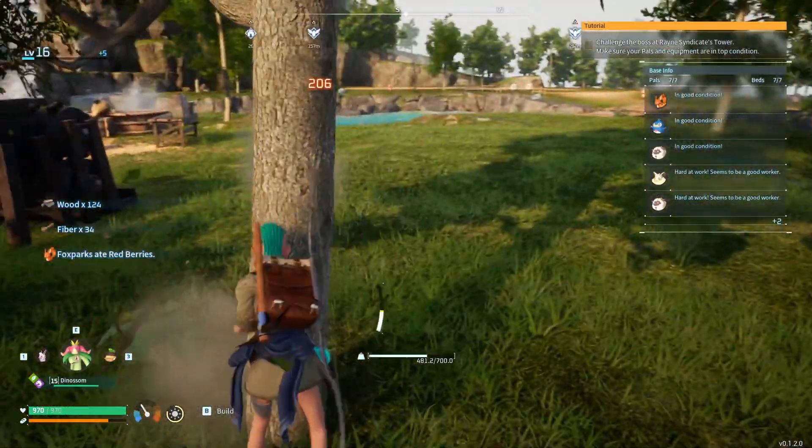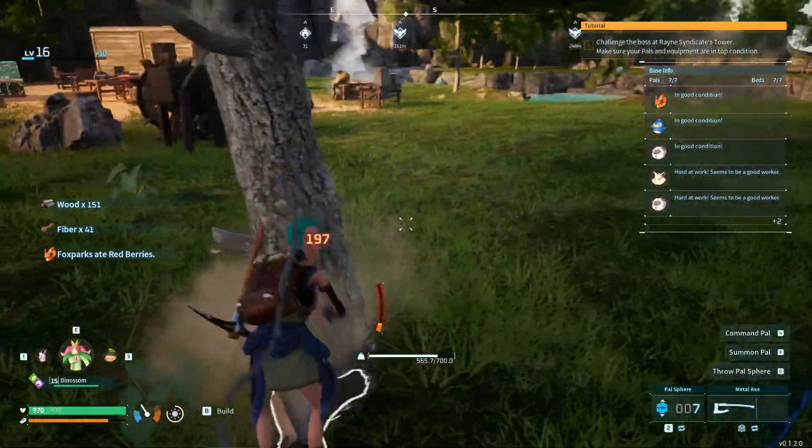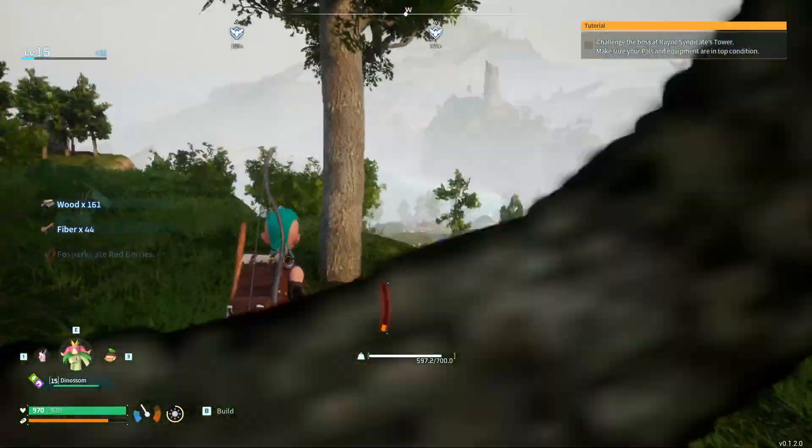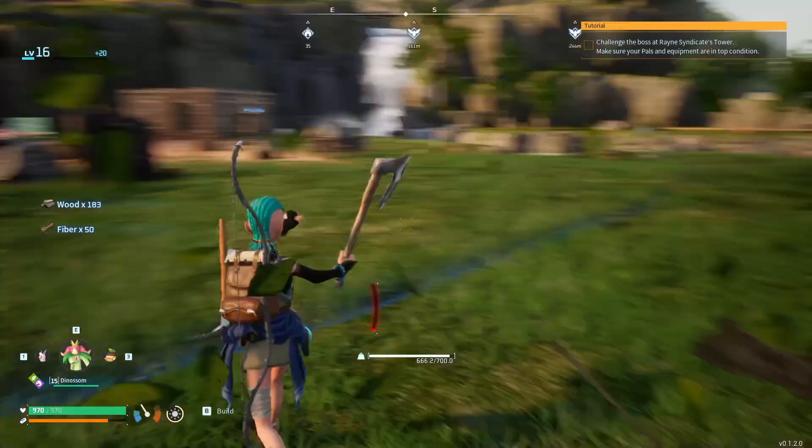So if you want to chop trees at double the speed, a metal axe is something you want to put your goal towards, because then you can chop many trees and maybe build a tree house.